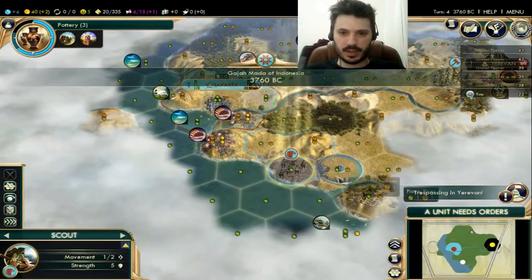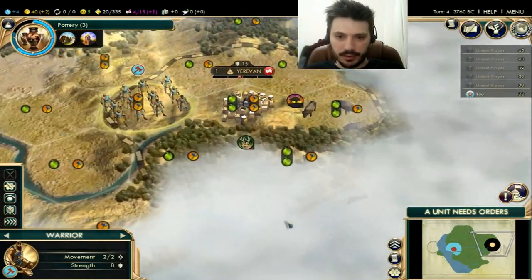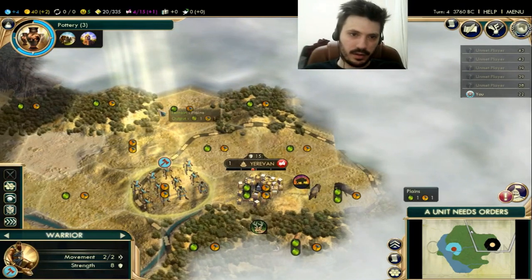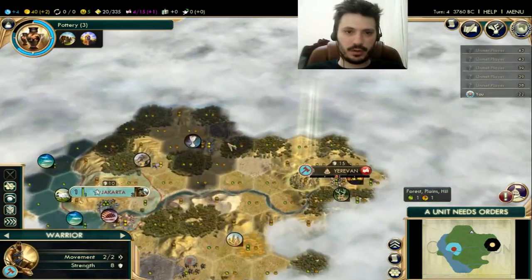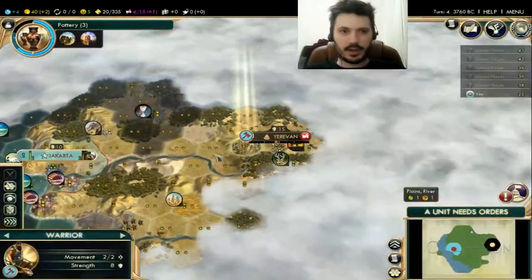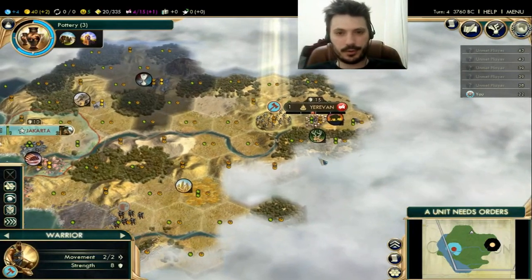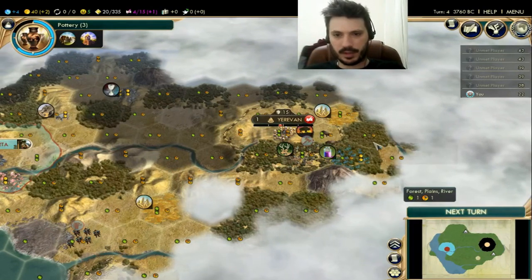Maybe after pottery we do sailing. I think this is the tile to move to. I don't see forest here, but you can see forest on that tile over there. This scout is going to scout there, and this scout is going to scout there — it's going to be built next turn. Are we going liberty again? I played too many liberty games last episode, so I'm going to go tradition this time. This was probably a mistake, but we'll see next time.